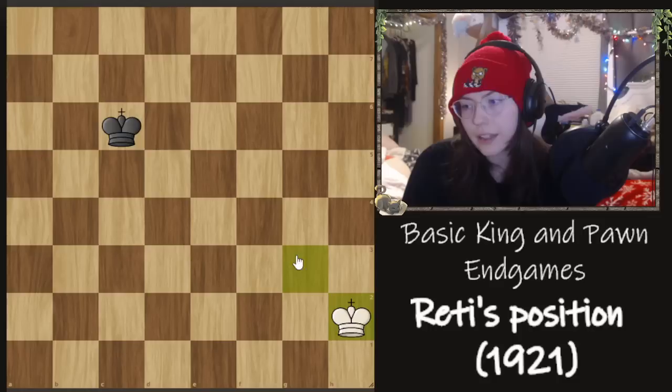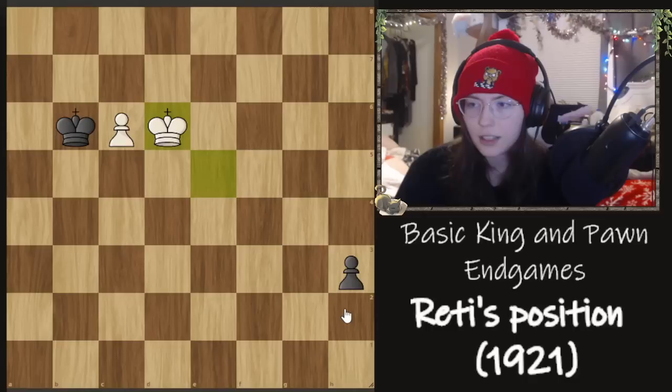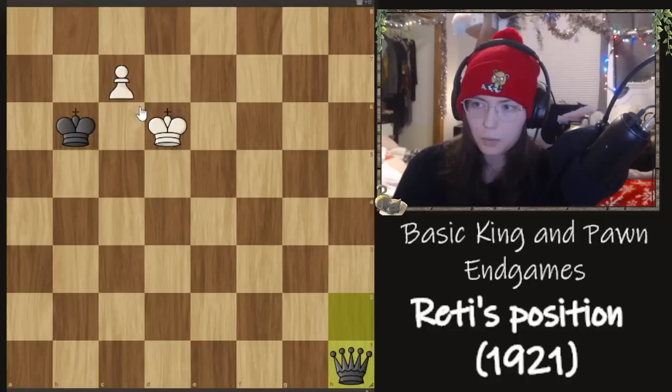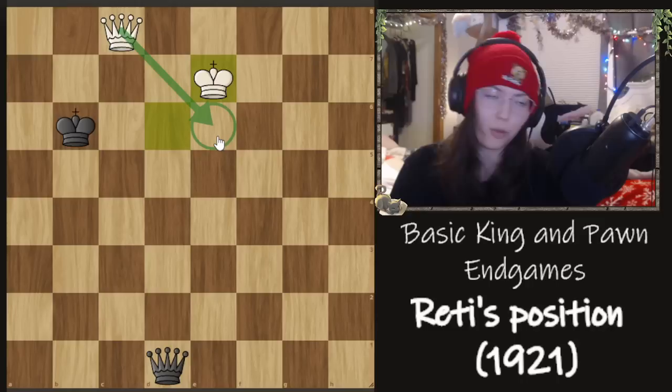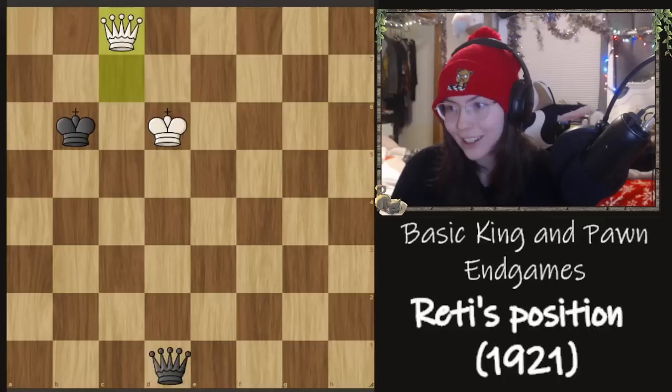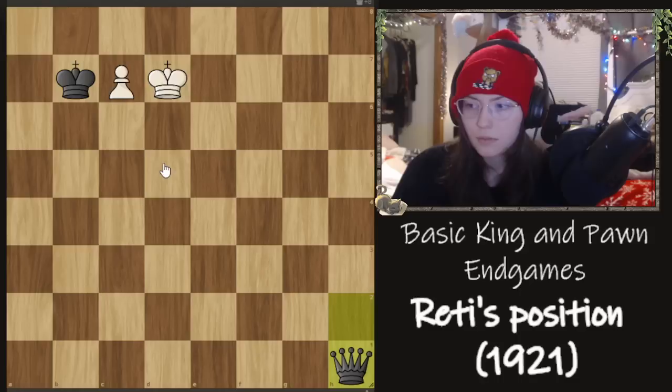What if he pushes h3 instead? He's still pretty close to promoting, but now there's King d6 and after h2, c7. Granted we're not promoting with check, but it doesn't matter. Black can check us as much as he wants — as long as we don't play something like King e6 and lose our queen we'll be fine. Just stay off that diagonal. And if black plays King b7 stepping into the square of the pawn, again it doesn't matter because we step onto d7 and promote with check — it's a draw.